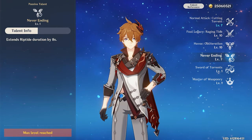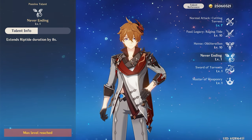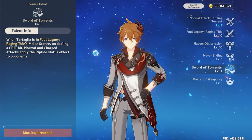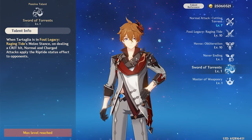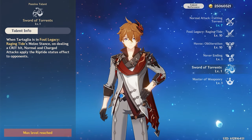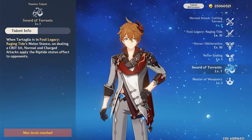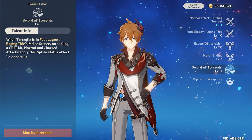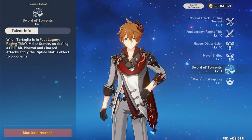His A1 passive, Never Ending, extends Riptide duration by one second — an okay quality-of-life upgrade. It doesn't really enhance his combat strength but does help with Hydro application, which honestly wasn't really a problem anyway. For his A4 passive, Sword of Torrents: when Tartaglia is in Foul Legacy Raging Tide's melee stance and deals a crit hit, normal and charge attacks apply the Riptide status effect to opponents. This is a great quality-of-life passive so you don't have to rely on charge attacking or using his ranged burst.